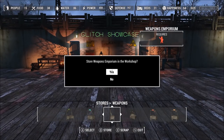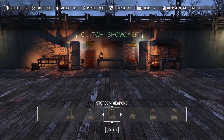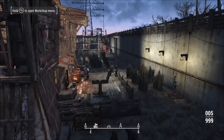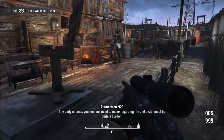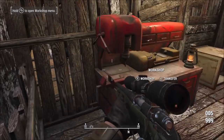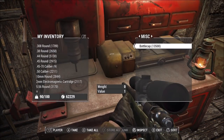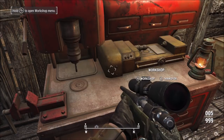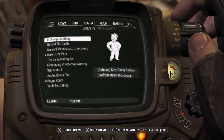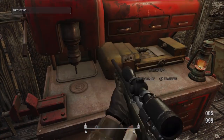Just keep repeating this process until you have your desired amount of bottle caps. You're going to see your bottle caps going up in the weapons emporium build screen, but when you look in your pip-boy you're not going to have those bottle caps. Go over to your workbench, go to the miscellaneous tab, and you'll see your bottle caps are stored in there — they get stored to your workbench when you scrap those. All your bottle caps are waiting for you right there. It's pretty simple, just like the other glitch — all about timing.